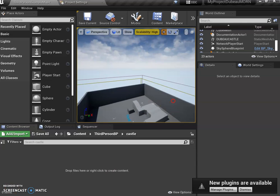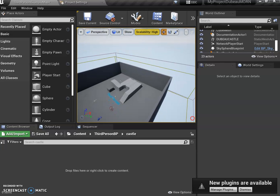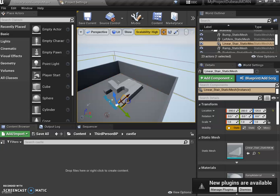In today's video I want to show you how to prepare your level to bring in your castle and fix the collisions. Now the W, E, R keys: W is the move key, so you can move stuff in your level. This moves it in the Y direction, this moves it in the X direction, and this moves it up and down which is the Z.